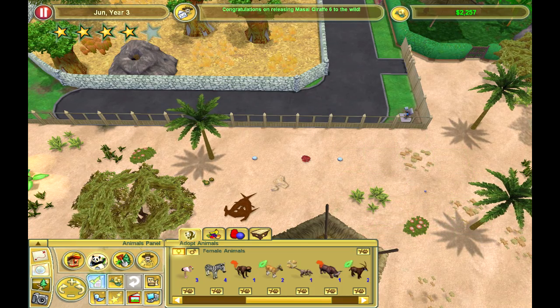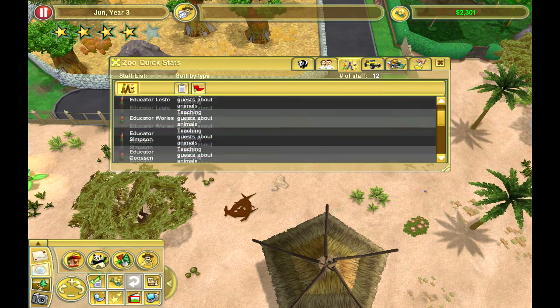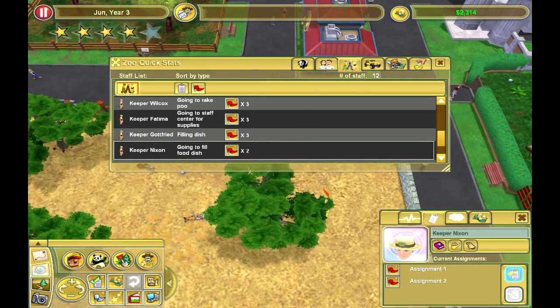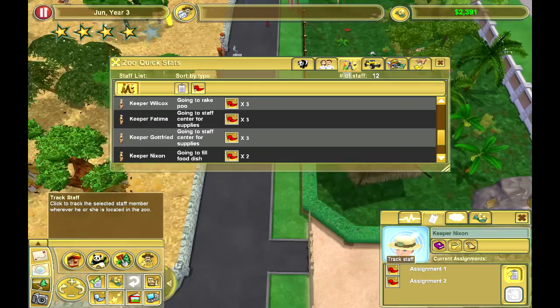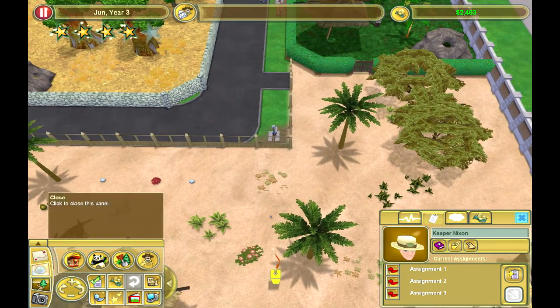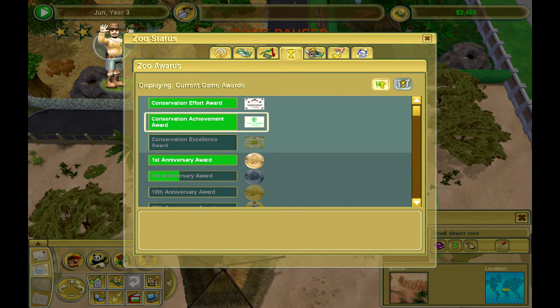I'm going to go to this panel — I can never get this right. Zookeepers — this guy is going to get another assignment. He is going to get the flossoraptor assignment once we actually get a flossoraptor in. He'll have to run about here. Oh, we got something — a conservation achievement award! Congratulations, you have received the conservation achievement award in recognition of your tenth animal released into the wild. Twenty-five animals for the next one.